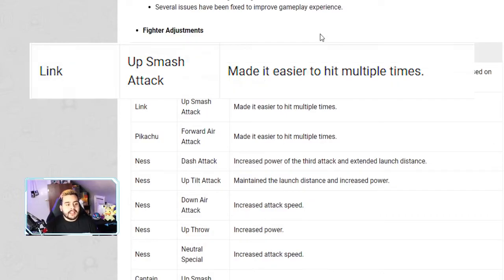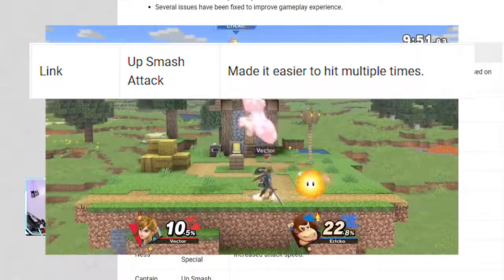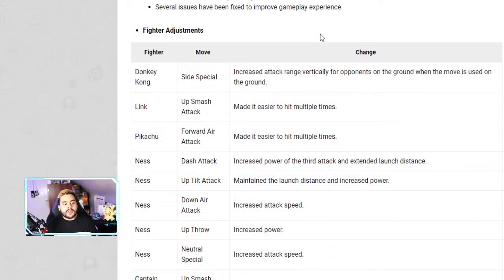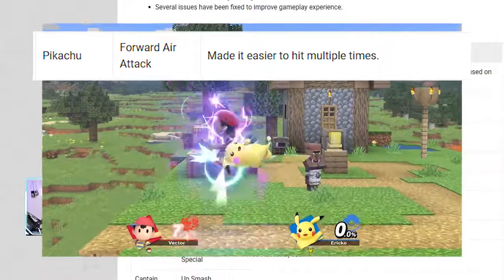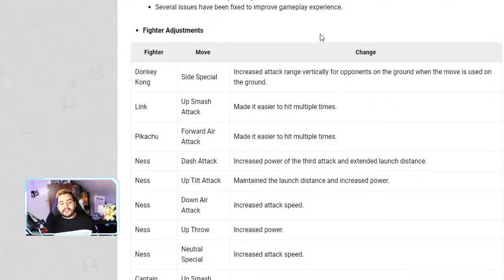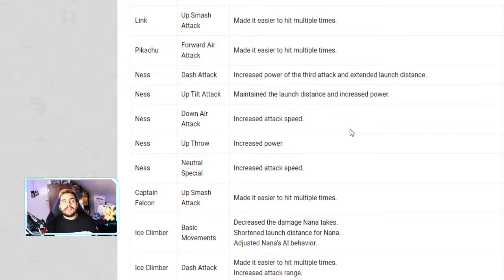Link's up smash attack has been made easier to hit multiple times. Pikachu's forward air attack has also been made easier to hit multiple times. Next we have Ness — oh my god, online Ness. We already hate Ness — why did you buff him, Nintendo? I was hoping for a side B nerf at the very least.